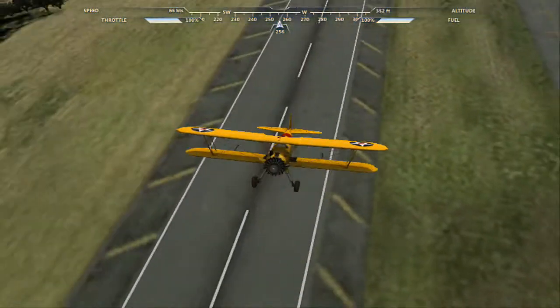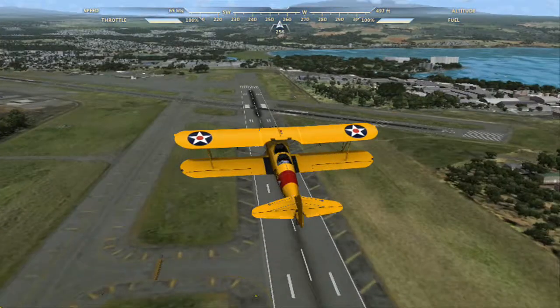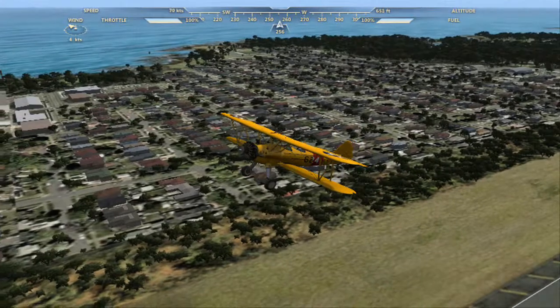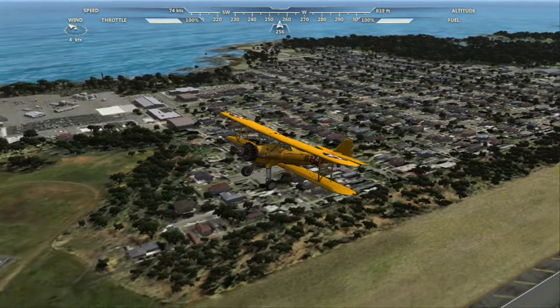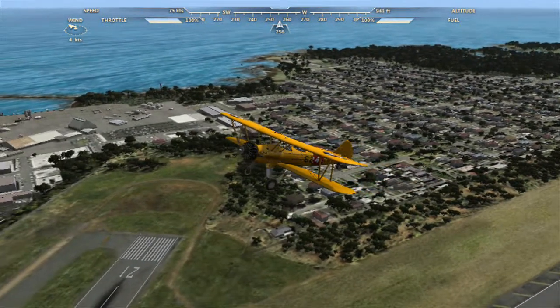We have the Boeing Stearman 17 here. And we're on — I believe this is — I don't know which airport this is actually, they just kind of picked it from the free flight menu. There's only a limited amount of airports, and with this edition you only get a limited amount of space to fly around in.